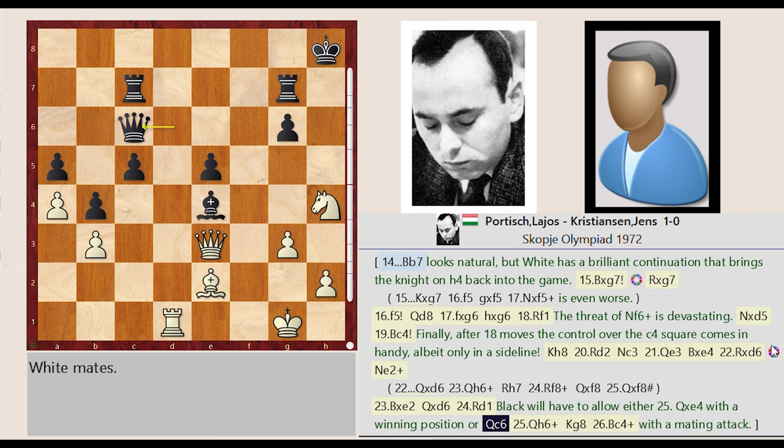Black will have to allow either 25. Qx-E4 with a winning position, or Queen D6-C6. Queen E3-H6. King H8-G8. Bishop E2-C4, with a mating attack.